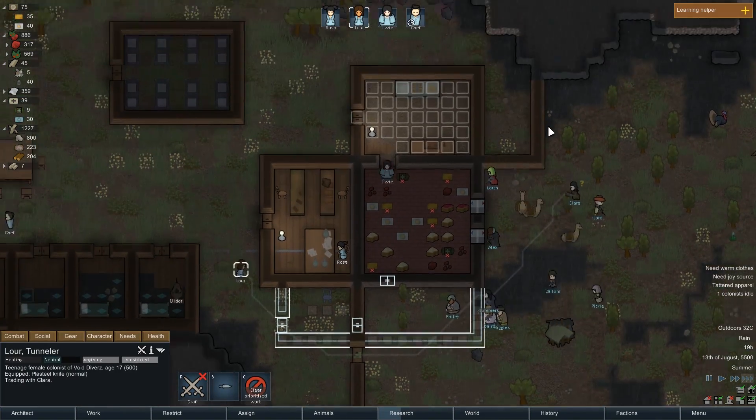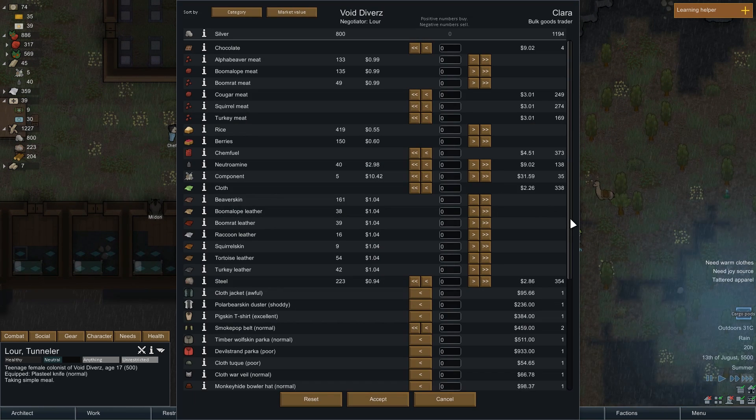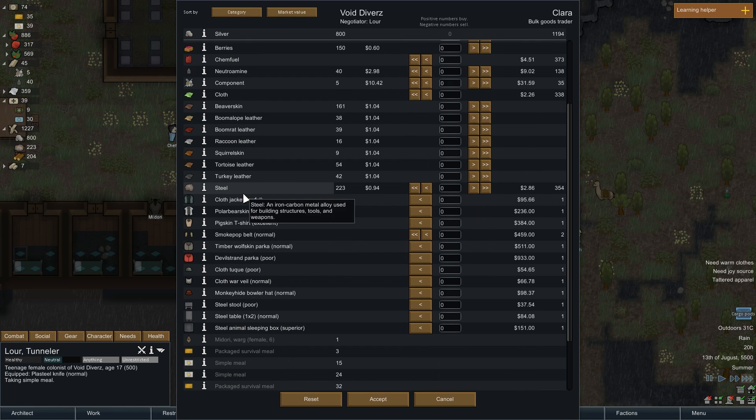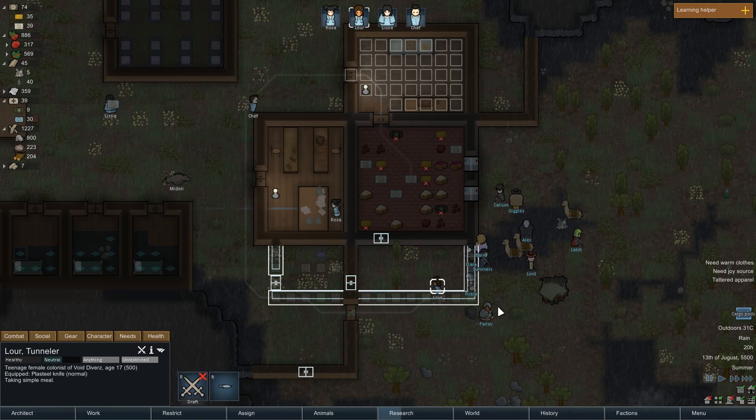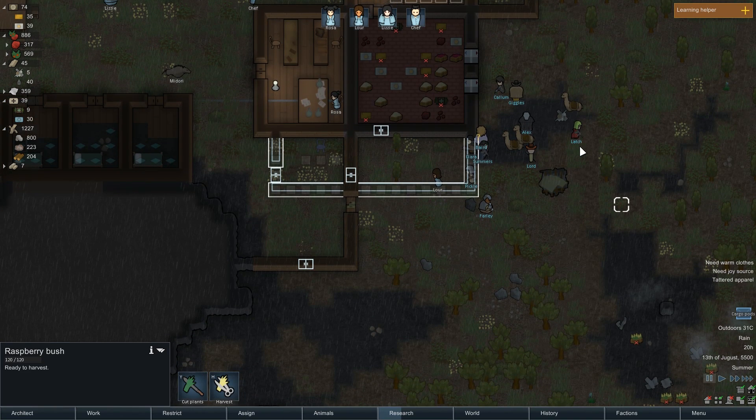You guys are allowed in - I'm not some crazy xenophobe. Cargo pods on max speed are terrifying - sounds like artillery coming in. I could buy some steel. I've got 800 silver, but there's plenty of steel around the map. Components - I only have five of those. I'm gonna buy 10. Make sure these get picked up - if it's raining, stuff deteriorates more quickly.